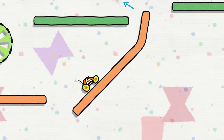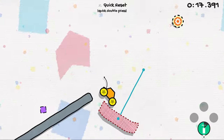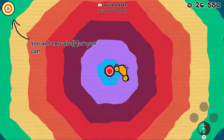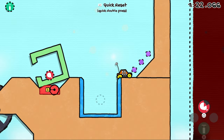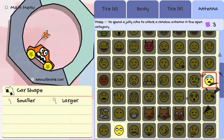Skull levels are particularly challenging and much longer than regular levels. Players can also find collectible car and tire designs in some levels, which they can then use to change the look of their jelly car. You might also see some purple jelly cubes as you play — collect these and spend them to unlock new antenna toppers as well.